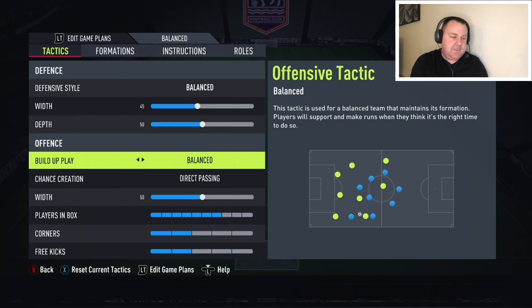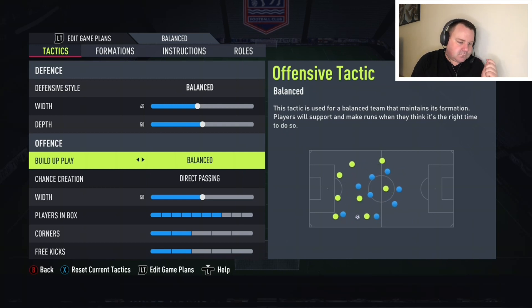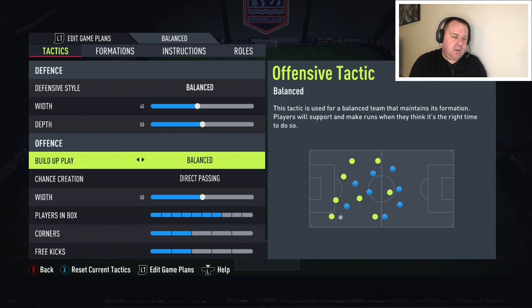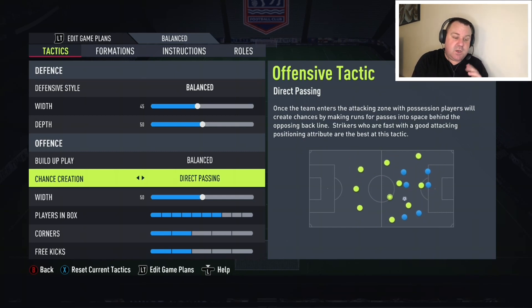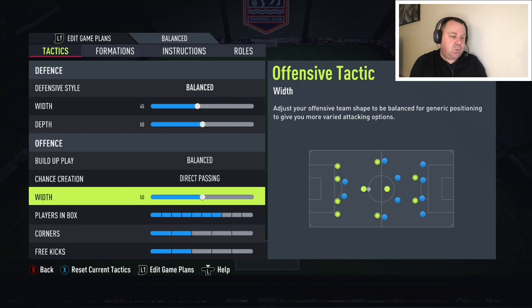Build-up play: balanced. We're not really looking to counter-attack, and we're not looking to suffocate and win the ball aggressively either. This formation falls in the medium range — best of both worlds. Chance creation: direct passing. It's something I like — I like the runs made from that, and I would say that for nearly any formation I'd play, I'd have direct passing on. If you disagree, of course let me know — we're all here to help each other and hear each other's thoughts.